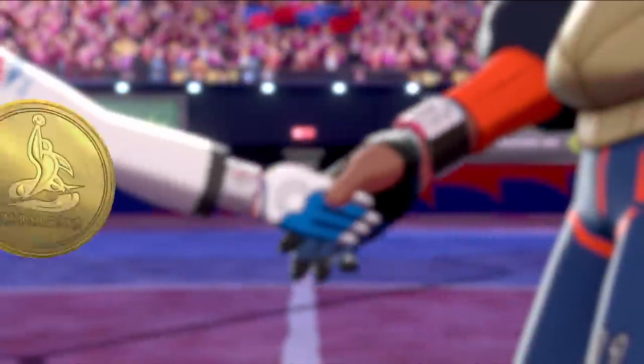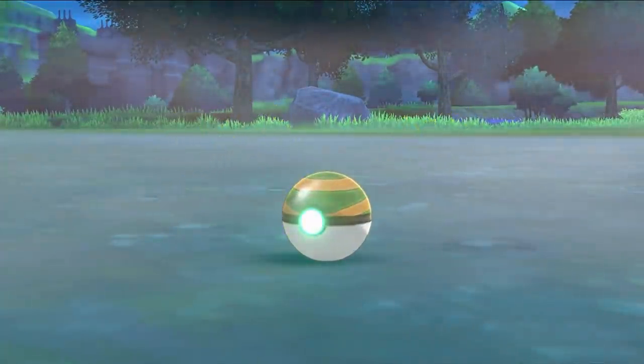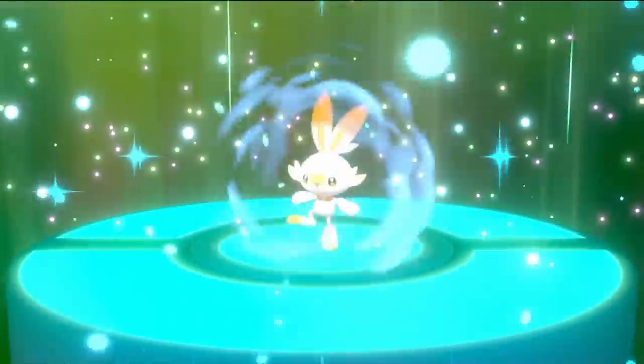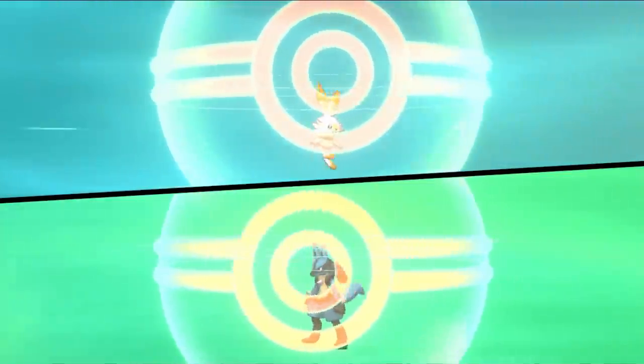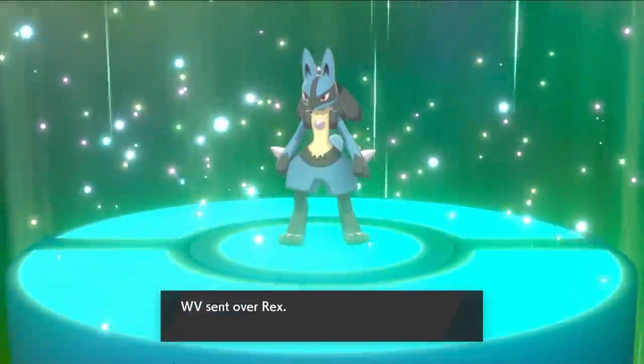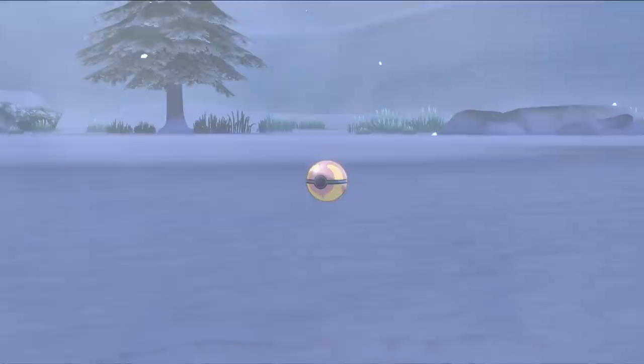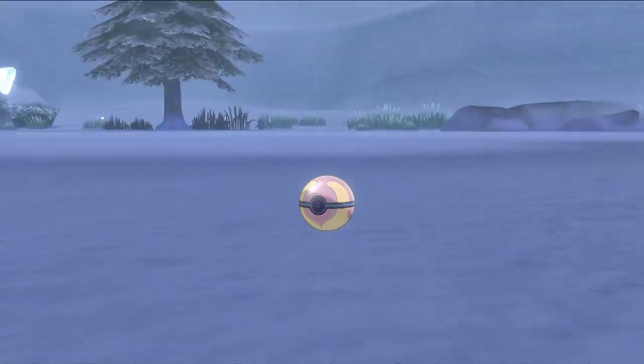Before moving on to the final part of the game, we capture one more Rolycoly in the Wild Area and trade it away for a level 98 Shiny Scorbunny — which is definitely not hacked in — so we trade it away again because of Dupes Clause. This time we got ourselves a Lucario named Rex at level 56, so we'll be able to use him against Leon but that's it. I'm definitely not disappointed with a Lucario.